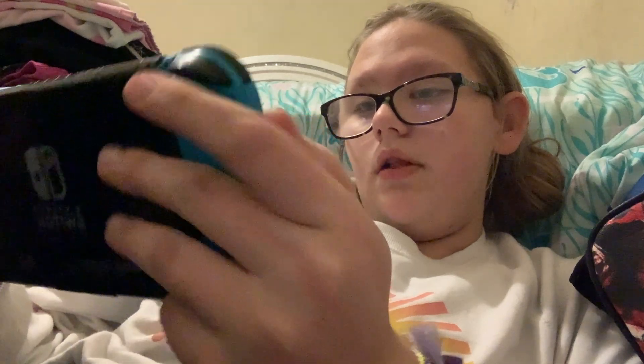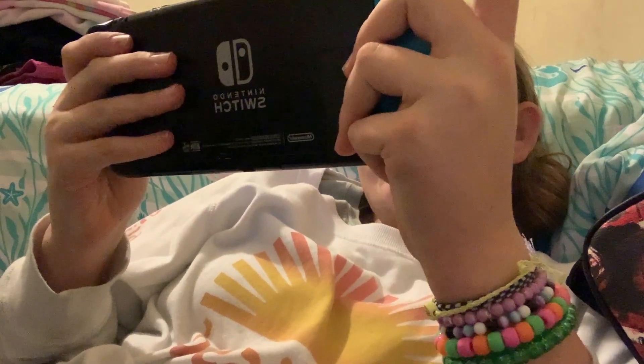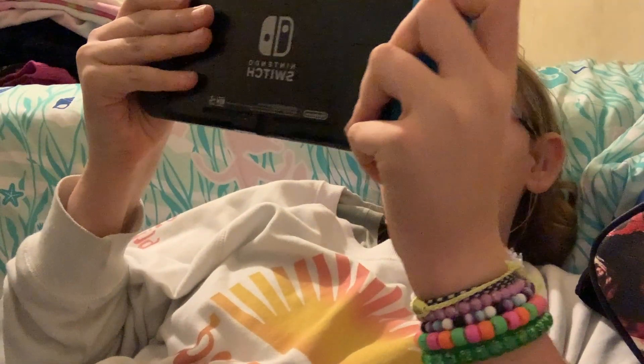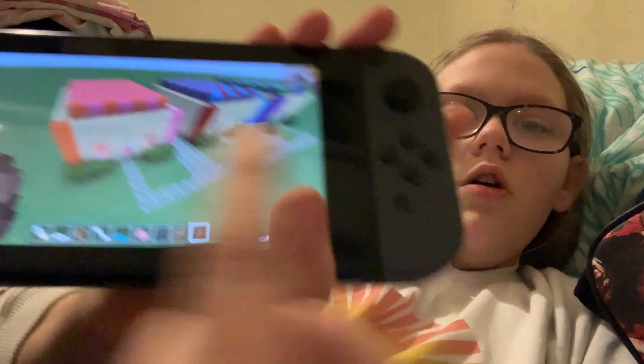We are just gonna be playing some Minecraft. So, I wanna give you guys a tour. These are my little three houses. I kinda based them off a theme. The purple and green one's supposed to be like a Joker one. The red and blue one's supposed to be like a Harley Quinn one. And the pink and orange one, I really don't know what I was trying to go for. Comment down below what the pink and orange house theme should be.